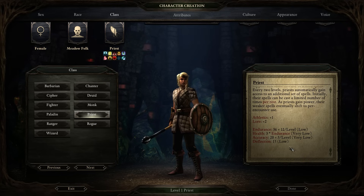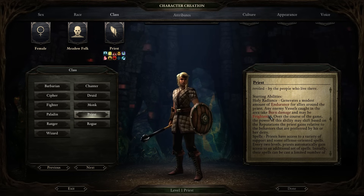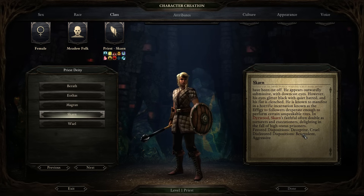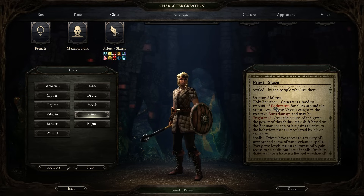Priest is relatively squishy with poor combat stats, but has spellcasting. Like the Druid, you don't have to memorize a particular set of spells — you can cast any of your spells at any time, but you have a certain number of castings per rest, starting with maybe two or three castings of first level spells. They have a Holy Radiance ability. Like the Paladin, they choose a deity which gives them a favored and disfavored disposition. The better you are towards your favored disposition, the more powerful Holy Radiance will be — it heals allies and damages or frightens enemy Vessel-type enemies.